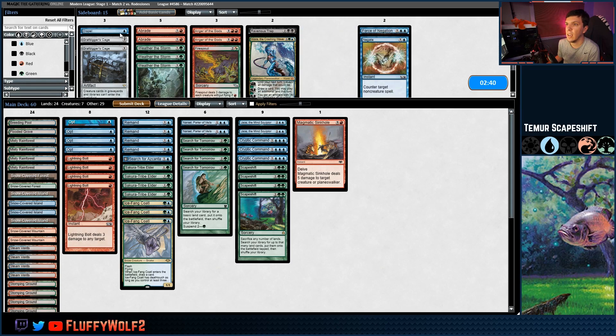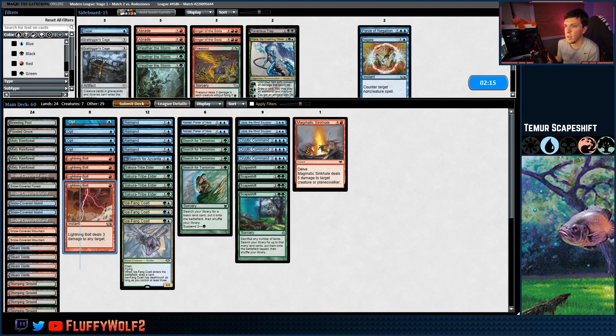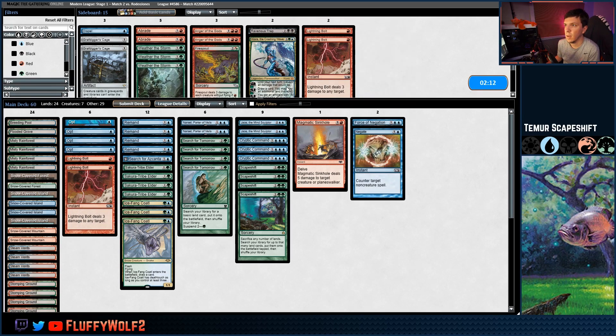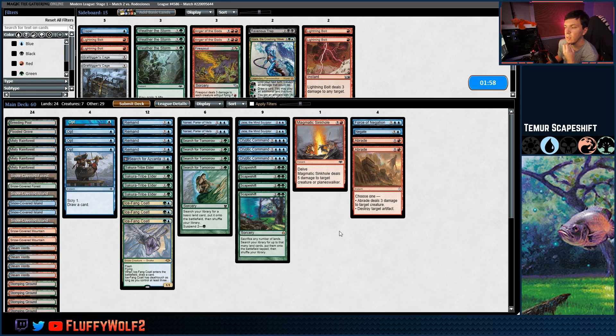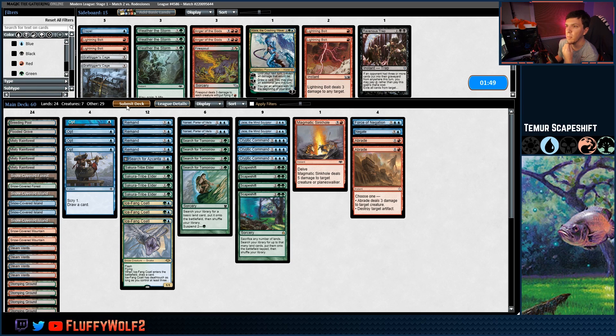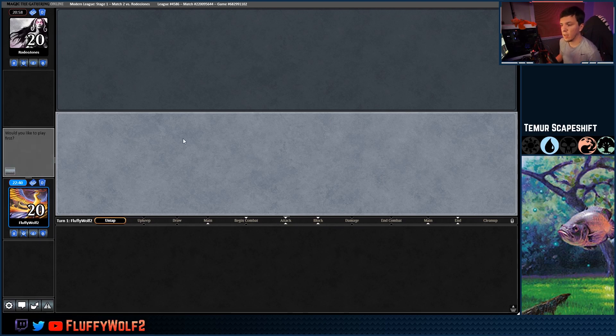We're going to grab an Opt off our Coatl, bin Secure the Tribe Elder, hit our land. We were there — they were just able to get their combo going. Force of Negation, Negate all seem good here. Ravenous Trap could be relevant. Lightning Bolts don't do enough against artifacts. A couple of Braids make more sense here, much better than Lightning Bolts. Lots of artifacts to kill. Don't think I need the Cage since it's not useful for anything else in their deck.